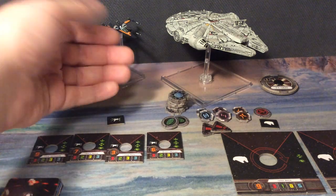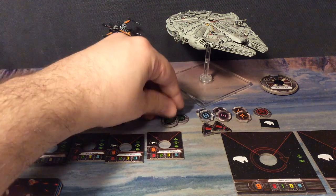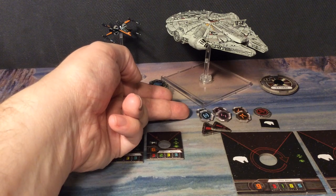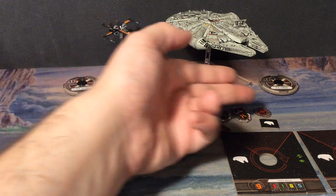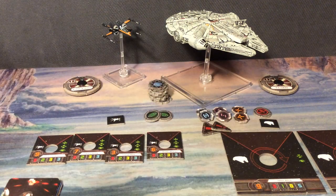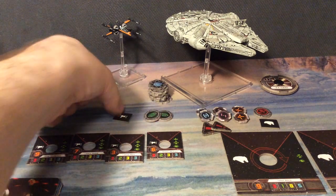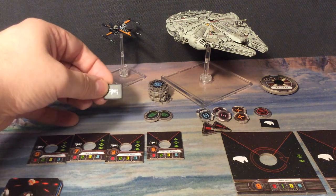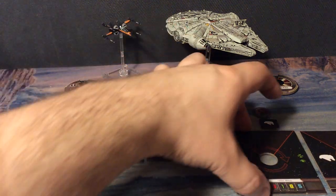There are a bunch of tokens here: eight shield tokens, enough for both ships; two focus tokens; two stress tokens; and a bunch of tokens that I couldn't find in the rules. We also have a weapons disabled token. We also get two of these — I presume they are for the plastic dials, you can click them in there and see what ship they belong to.